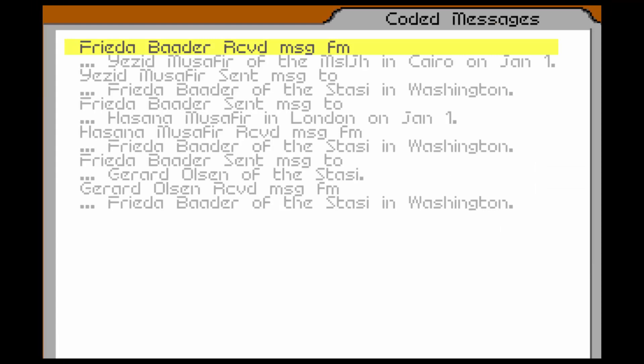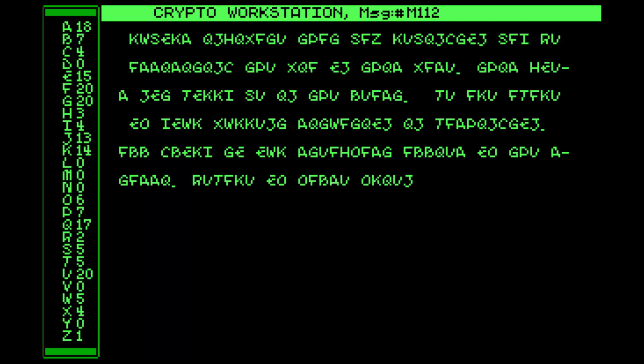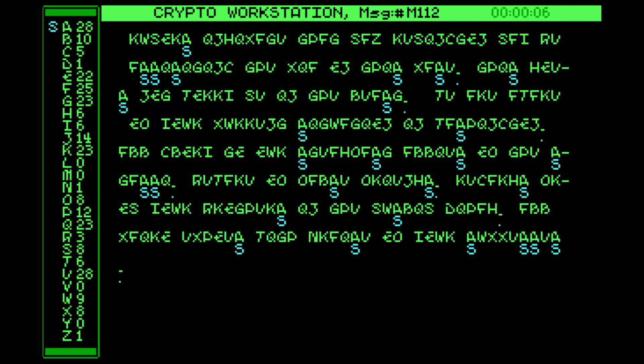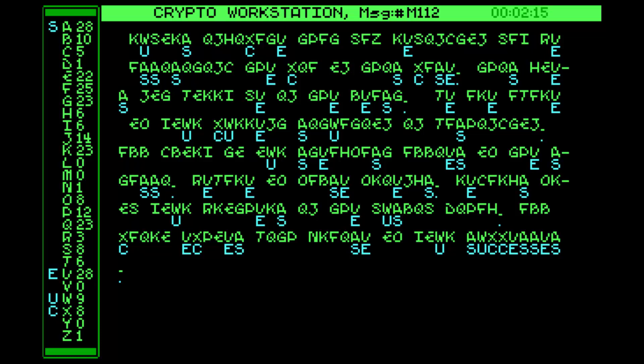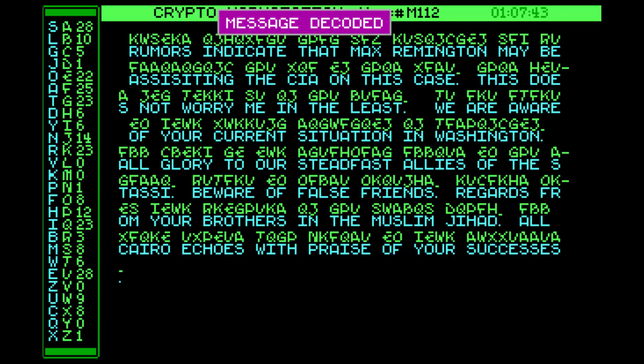The cryptography game in Covert Action is another fun minigame. Basically, when you're doing your investigations in enemy buildings, you will run into coded messages from one terrorist agent to another. They're using a simple letter substitution cipher, which I'm sure no intelligence agency or terrorist agency in the universe uses, because any eight-year-old can crack this. But it does give the game a certain flavor, and after a little while you'll be able to select all the letters in the message just by seeing what words they spell out, and then decode the message.